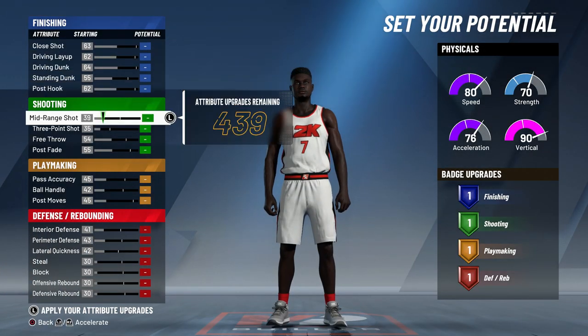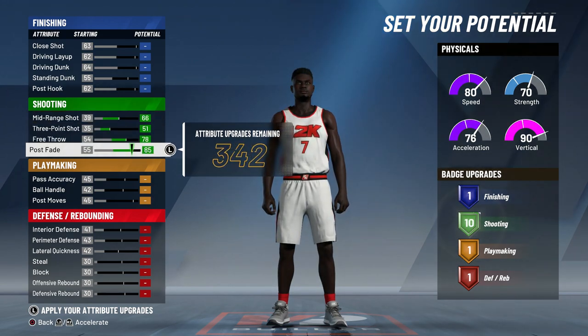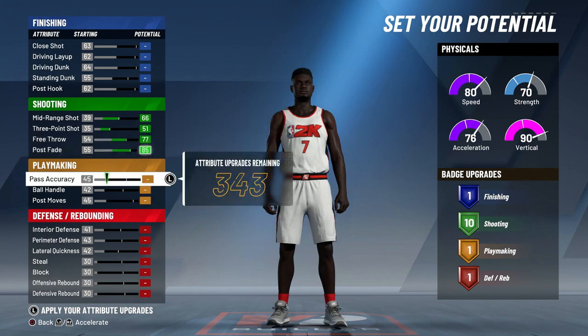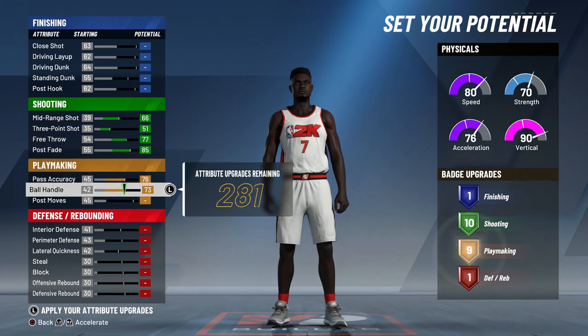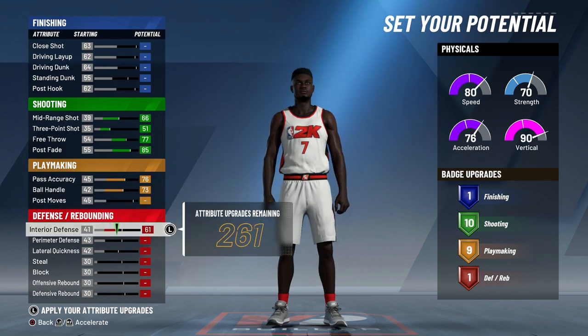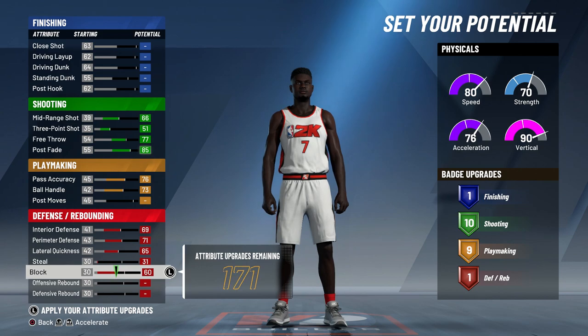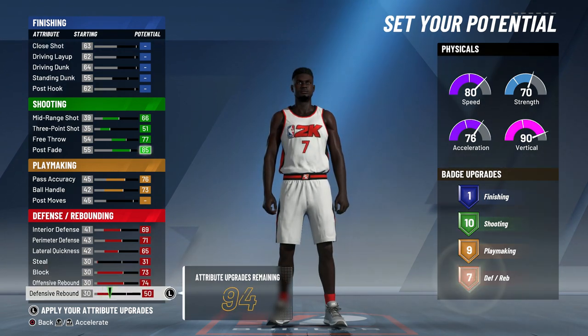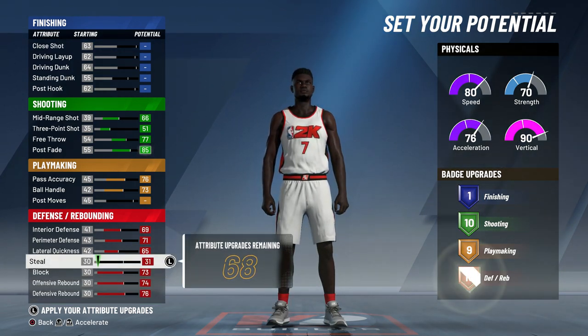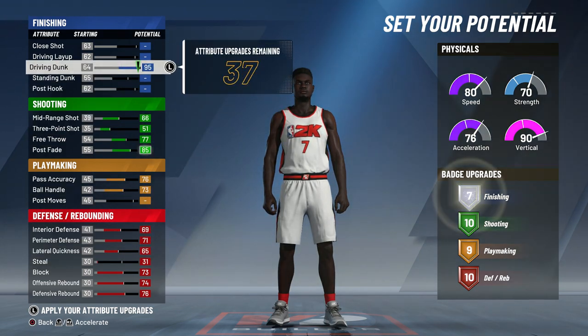Let's get right into the attributes on this build. For every build I make I do max out the shooting just so it can shoot really well. For this build I maxed out everything on shooting and actually dropped my free throw by one just so I could keep 10 shooting badges. For the playmaking you want to max the ball control and pass accuracy to get nine playmaking badges. For the defense I wanted to be able to guard big so I upgraded everything on defense except for steal — I only put it up by one. Putting it up by one does get me my 10th defensive badge.